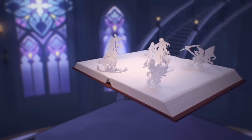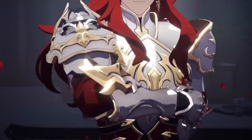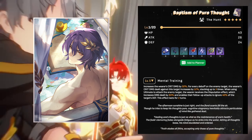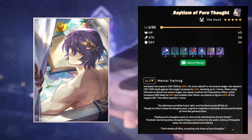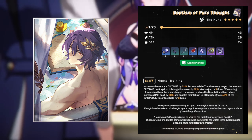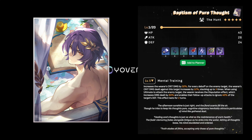If you don't like Dr. Ratio, you can give this weapon to maybe Yanqing, and Yanqing can do a lot of damage with it. If you are already using a 4-star Light Cone, this can be a damage increase for him or any Hunt character. But you have to check — is it a good Light Cone for Yanqing or other Hunt characters, or is it only good for Dr. Ratio? So the Light Cone at S5 increases the wearer's crit damage by 32% — that is a flat increase. For every debuff on the enemy target, the wearer's crit damage dealt against that target increases by 12%, stacking up to 3 times. When using the ultimate to attack the enemy target, the wearer receives a disruption effect which increases damage dealt by 60% and enables their follow-up attack to ignore 40% of the target's defense. This effect can last for 2 turns.